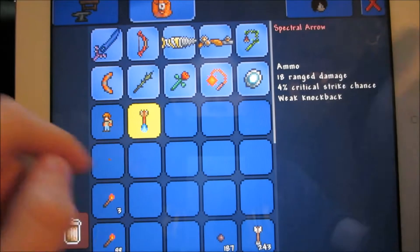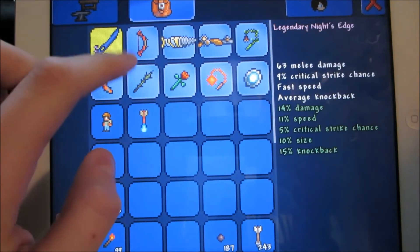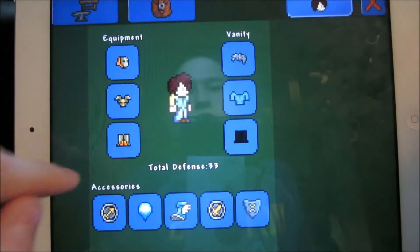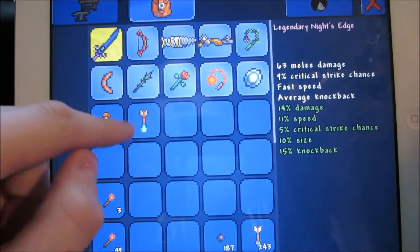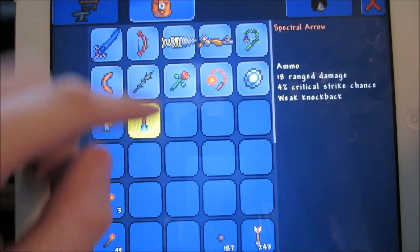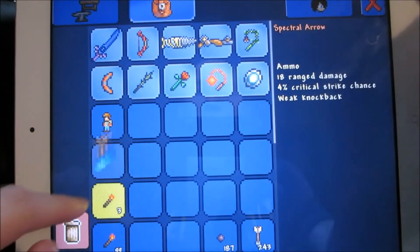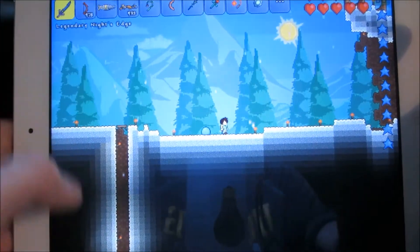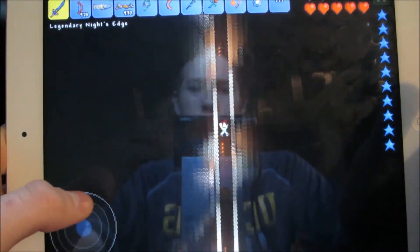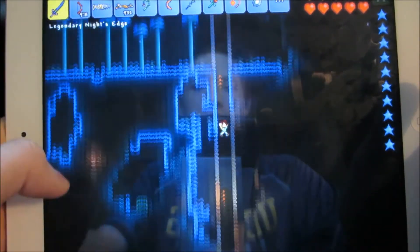You can see — dropped one — 18 range damage, so this does 62 damage, almost as much as my sword, only because I have these two accessories and my molten armor, because that increases melee damage by 17%. But yeah, this is not a hard mode bow, but hard mode arrows, because spectral stuff is hard mode in the console version. So let's go down — my face is reflecting, just watch the screen, don't pay attention to me, I'll hide behind my camera.